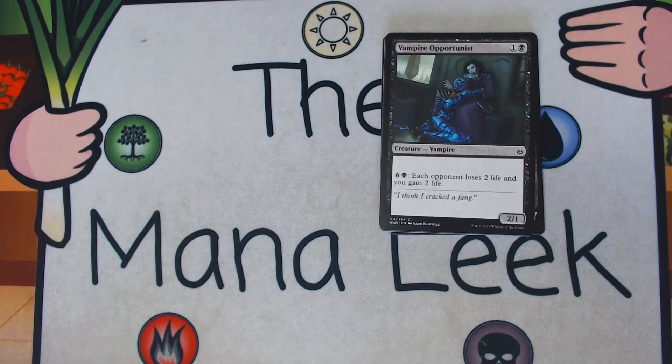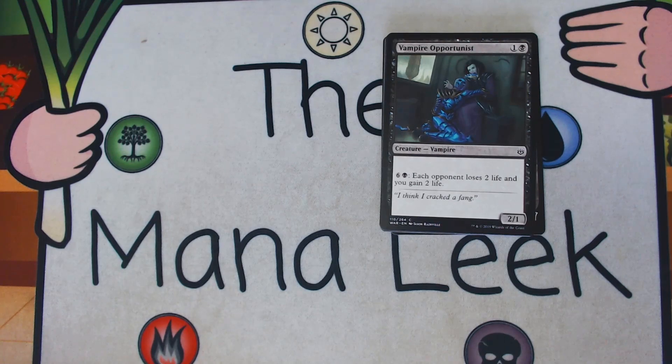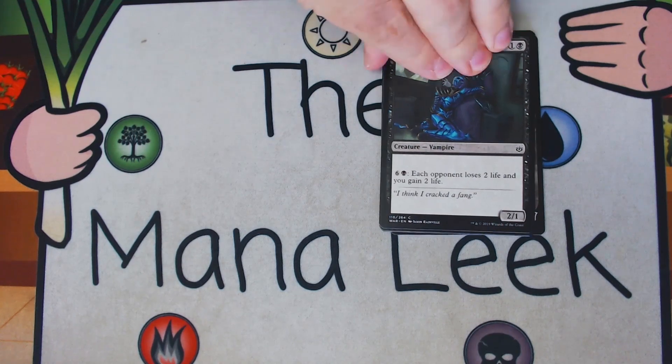Up next is Vampire Opportunist — 1 and a black for a 2/1 vampire creature. Pay 6 and a black: each opponent loses 2 life and you gain 2 life. If you are super duper controlly, this can see you through the end of the game. But this is kind of a bottom-tier way to win. No real interest in Vampire Opportunist, but if it's super late in the pack, I'll pick it up and if I have a spot I'll play one. Not a first pick.